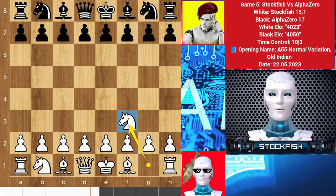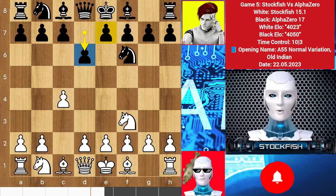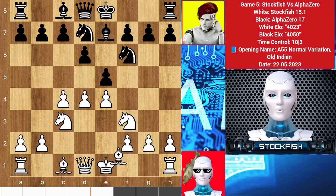I started the game with knight f3, knight f6, and alpha wants to play d5, c5, so I played c4 to grab the square. After d6 his plan changed. Then d4, knight d7, knight c3, e5, e4, bishop e7, and I put my bishop on d3 on this diagonal.